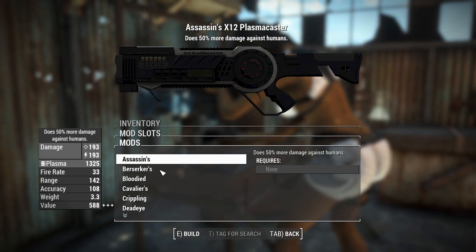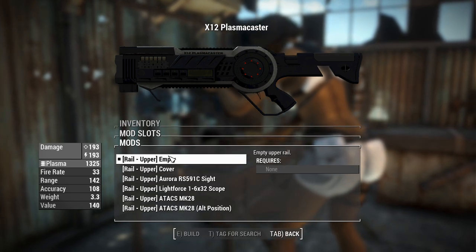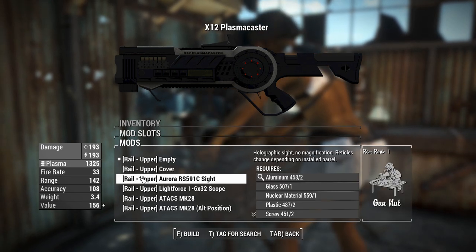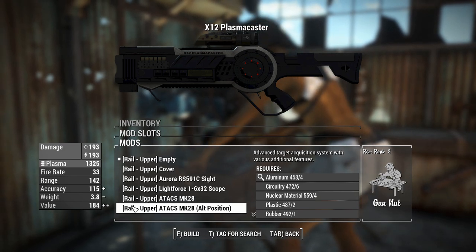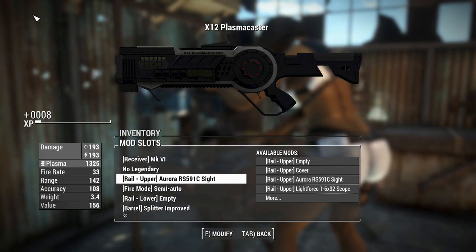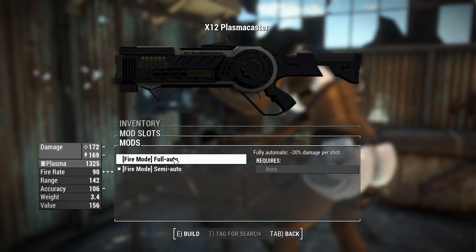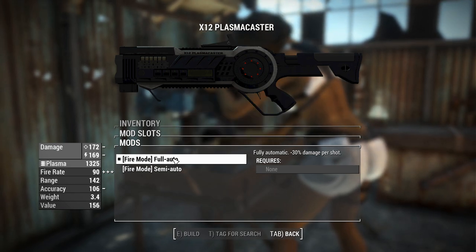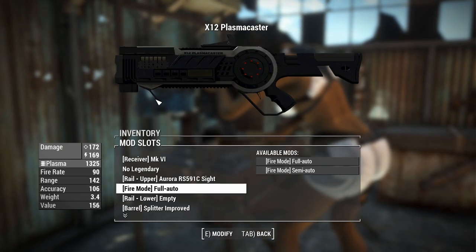Right now there are no legendary effects — we'll leave that empty. On the upper rail you can have nothing, which is just a Picatinny rail, or you can cover it up, or use that rail to put on some custom-made sights — none of those Call of Duty Modern Warfare sights, these are all unique. We'll throw on a reflex sight. You can also change the fire mode from semi-auto to full-auto — you get a slight damage penalty but the DPS gain would be a lot higher — so we'll go full-auto to complement the reflex sight.